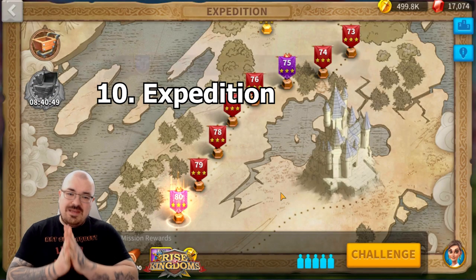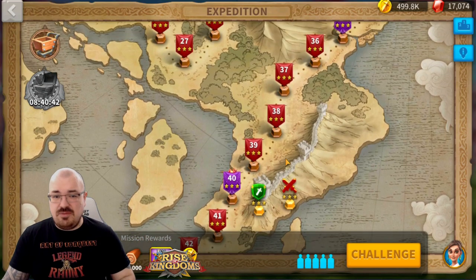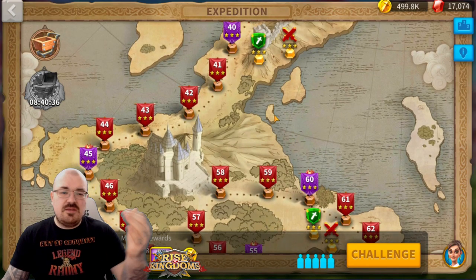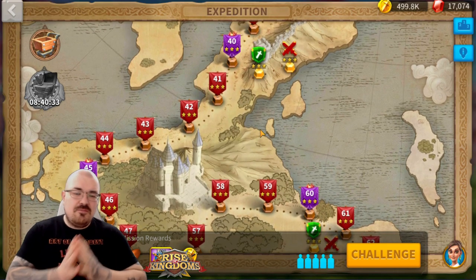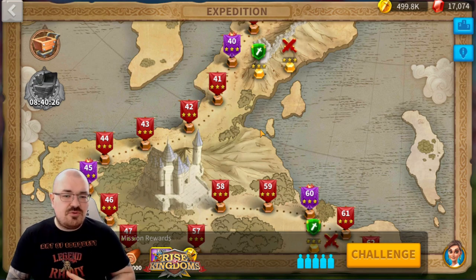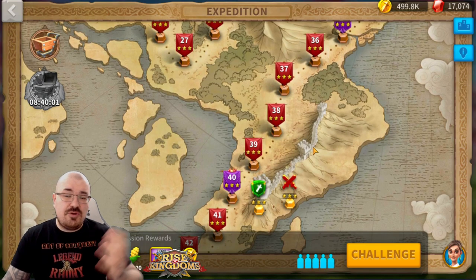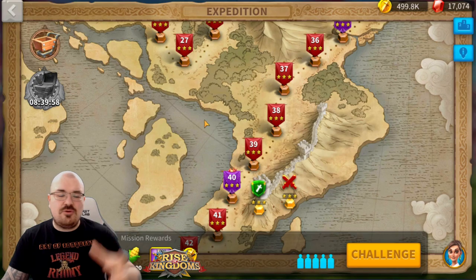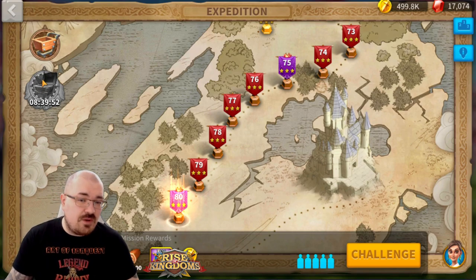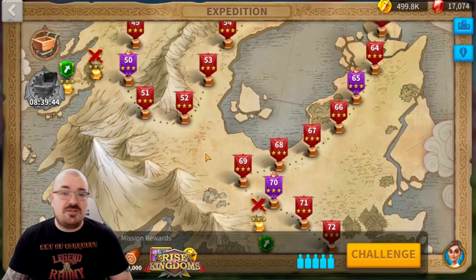The next step is the Expedition — this is another place you want to check in on every week and try to do as much as possible. The reason it's every week is that the expedition becomes harder as you progress, requiring more troops and better commanders over time. Once you obtain three stars in a stage you don't have to do it anymore — you can collect all rewards automatically. Right now I just press one button daily and collect all the rewards, generating extra daily rewards.